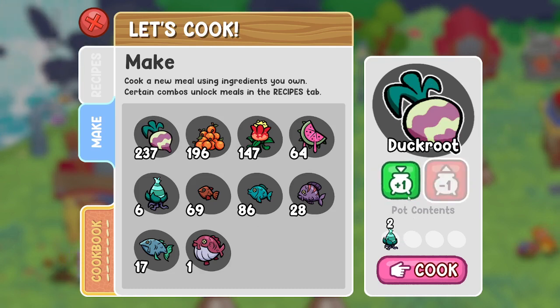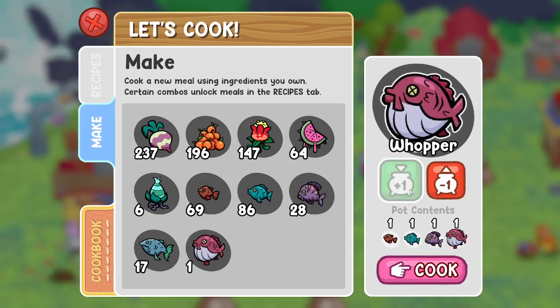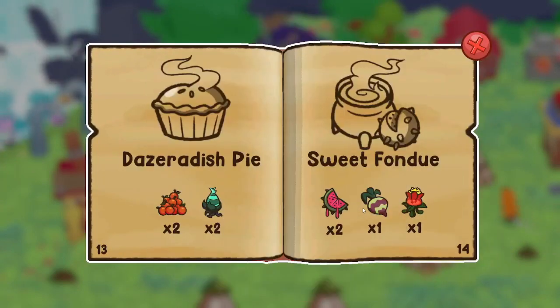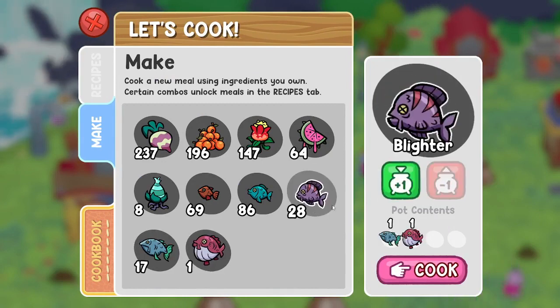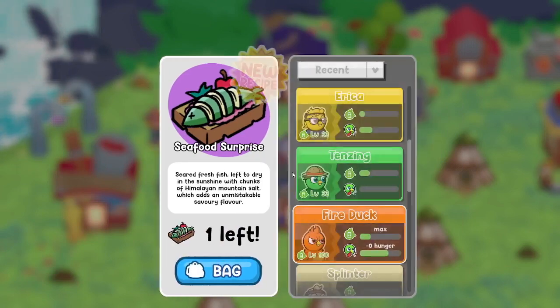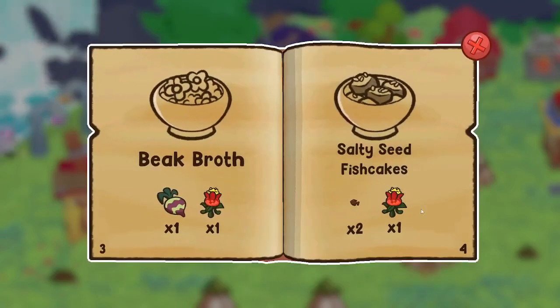One of each fish - do we even have that redfish? I don't think we do. And then two of the green. One duckroot, one red, one blue fish. Let me just do the fish one... It was one of each fish, right? There it was - two blue ones, the purple one, and the red one. So I put the wrong fish in there. It made a seafood surprise. Let's give it to Igor. We might have to go fishing if we want to cook that last recipe.